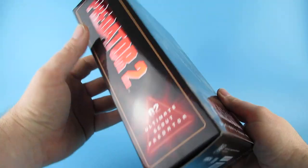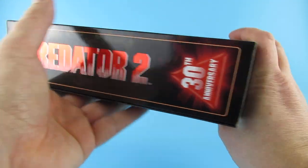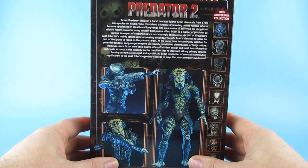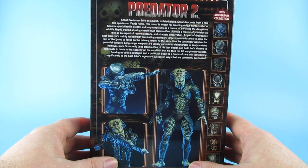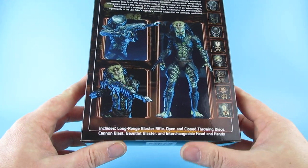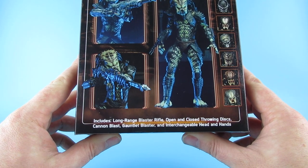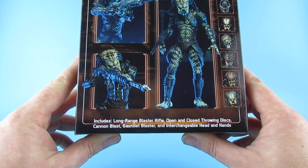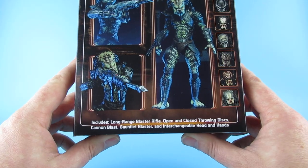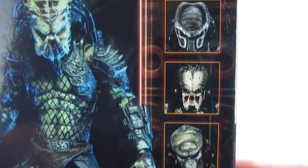It's the Predator 2 Ultimate Scout Predator. It has 'Predator 2 Ultimate Scout Predator' on that side and '13th Anniversary' on that side. It has all that on the back there. Born on Hash, Isolated Island — Scout descends with a rare... you can read that when you get it. Includes long-range blaster rifle, open and closed throwing discs, cannon blast, gauntlet blast, and interchangeable heads and hands. It also has some pictures of some of the others that will be in the sets.